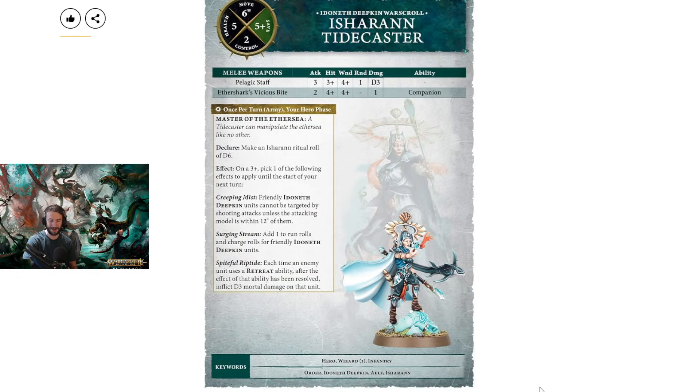So then we have the Isharan Tidecaster. He used to be a 6/5/4/8 — they actually made his save worse, which ties in with the edition. Two control. His staff is 3 attacks, 3s/4s, 1 rend, D3 damage — it used to be 2 attacks, 4s/3s, 1 rend, 2 damage. Then the bite: 2 attacks — used to be 3s/4s, now it's 4s/4s, but you can get it to 3s with the companion. He's a level 1 wizard — same as before. He used to have a 5+ ward, but it looks like his ward is gone. That's unfortunate for him.